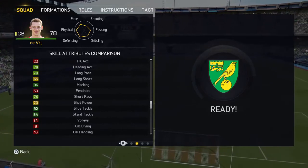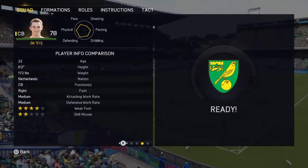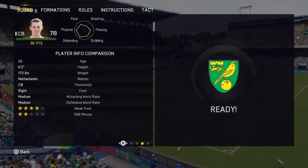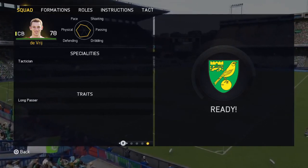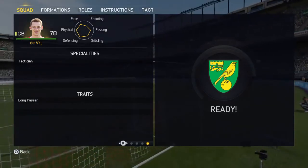Obviously if you're making the Dutch — 4 star weak foot, 2 star skills but quite irrelevant. 6 foot 2 as well, he's only 22, tactician and long passer so overall he's quite good. I think his max might be 90k, 60 to 90, I'm not too sure.